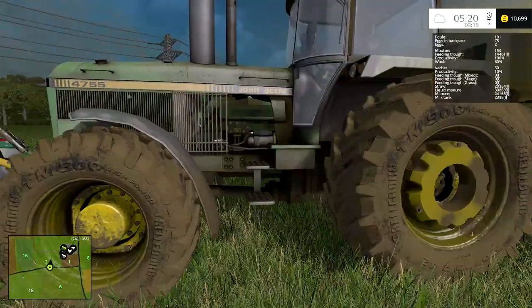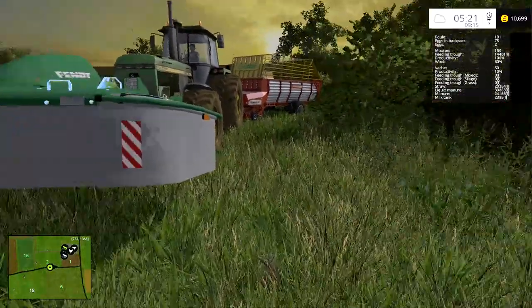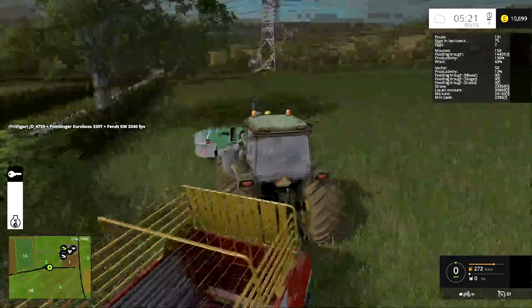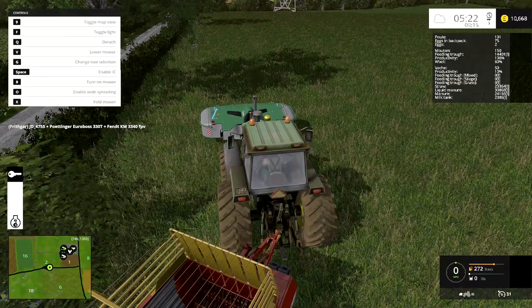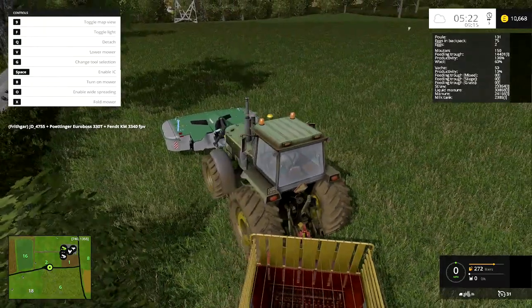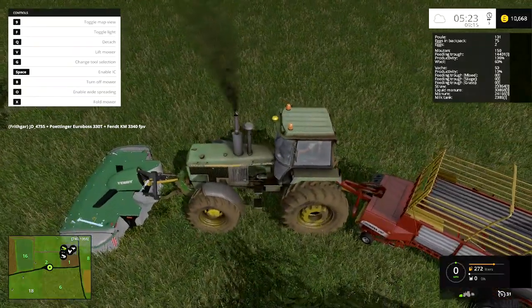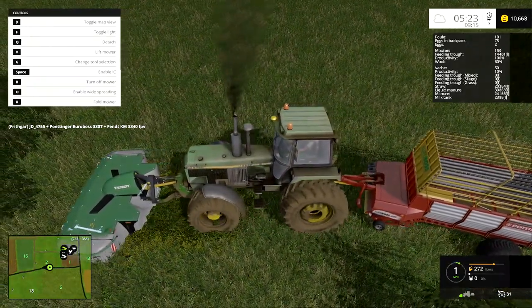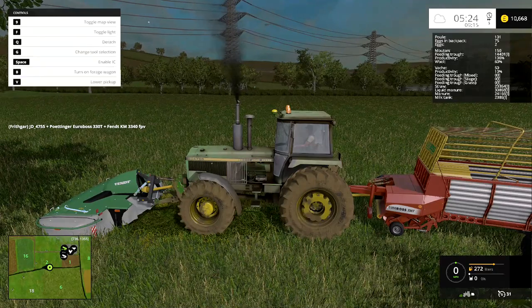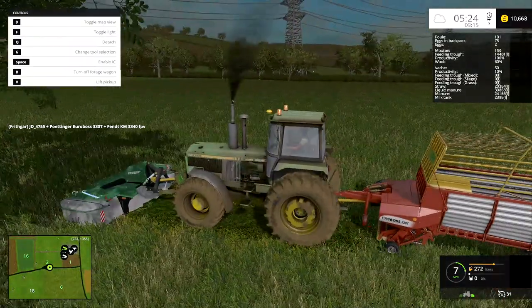I'm going to carry on today using this mower. Last time I went around the field with a mower, then a rake, then a forage wagon. This mower has a swathing option — we want it left unfolded so it swaths the grass into the middle. I'll put one mower on the front and one on the back for a one-pass operation.